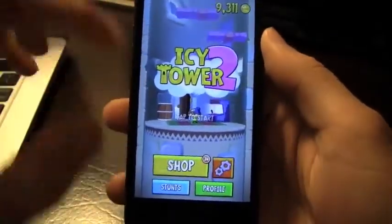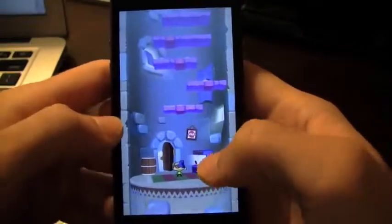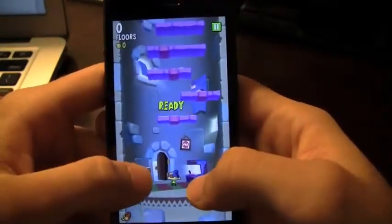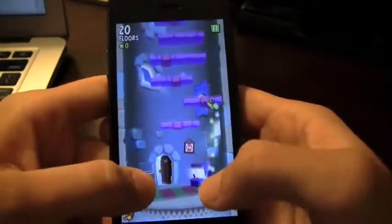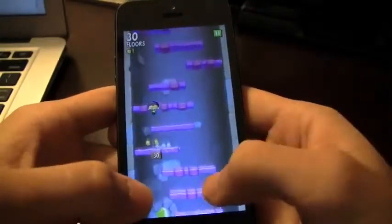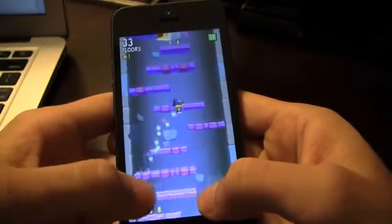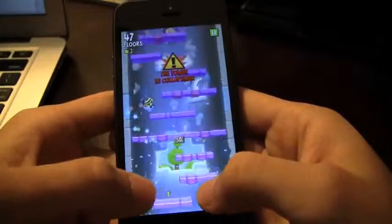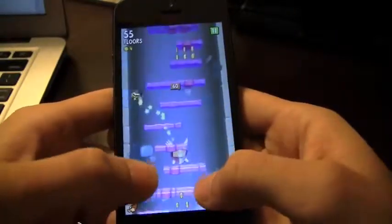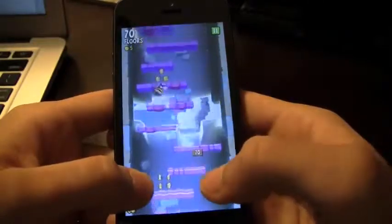I'm going to go into play and show you a couple of other things you can buy in this game that make it very fun and fresh. Basically, you want to move left to right and that'll make your character jump farther. If you just hold it still it's not going to jump as far, but moving from side to side makes your character jump very high. The farther you get, the more power-ups and coins you can get to unlock different objects in the game.